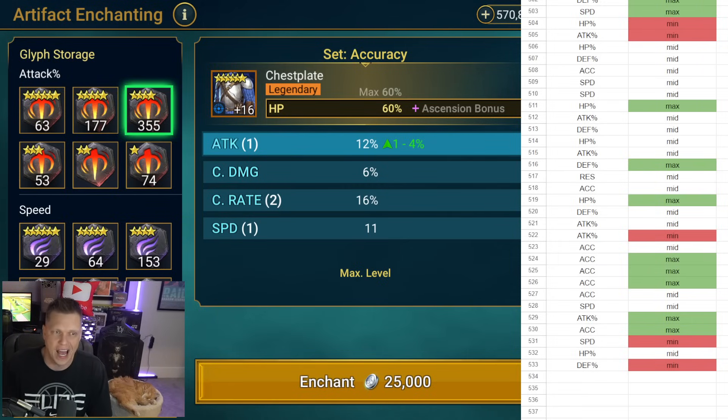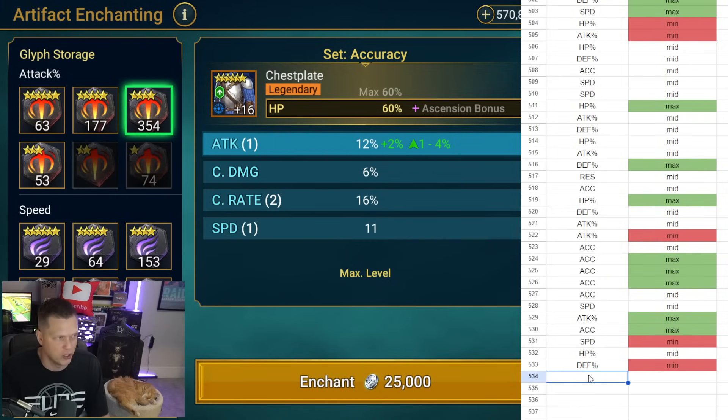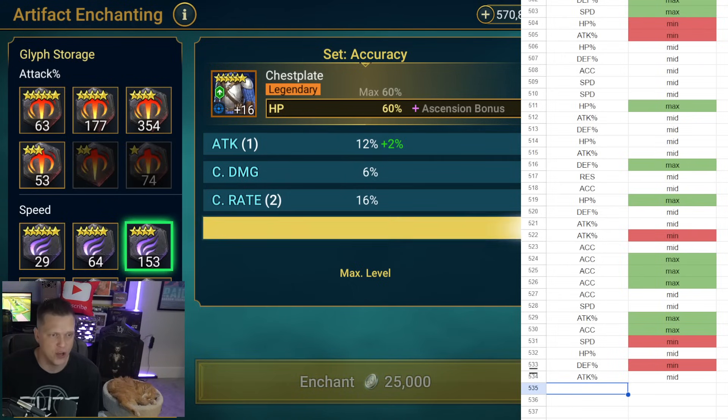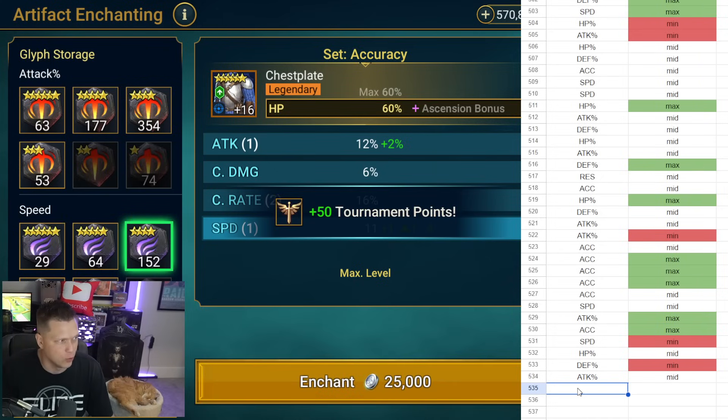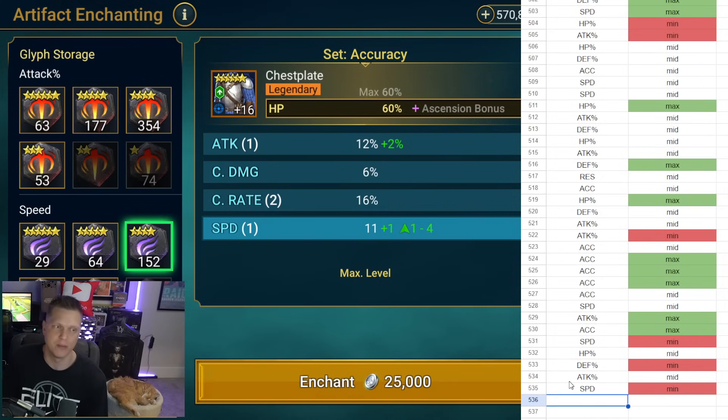With this attack percent glyph, it rolls one, two, three, or four — four outcomes. I roll it, and it rolled a two, which is a mid roll, so I add that to the chart. Then with a speed glyph, also one to four, we get a min roll — I chart that as speed and a min. I'm also recording the specific glyph type so I can later analyze whether it matters if it's a speed glyph versus a resistance glyph, or if they all roll on the same table.